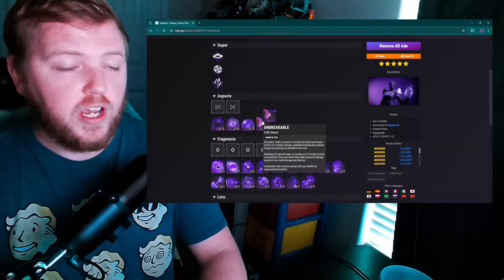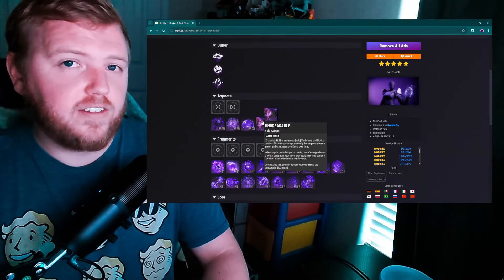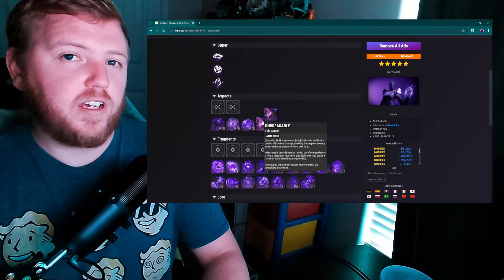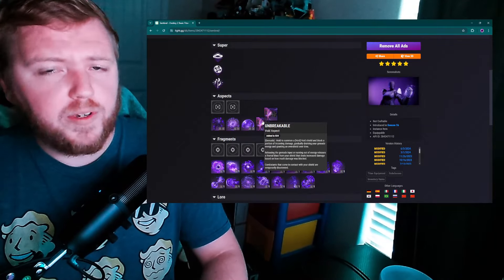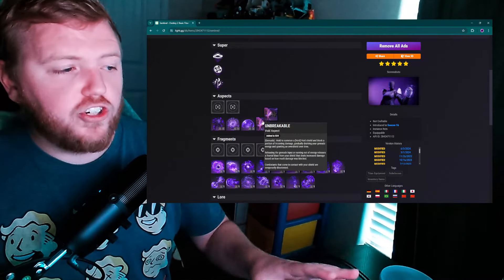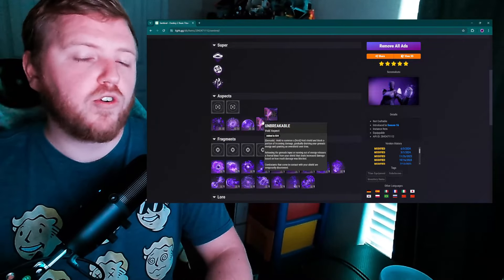Moving on to the newest aspect — Unbreakable — which the community has complained about for being too weak, and I definitely see why. It doesn't feel great to use. Hold your grenade button to summon a Void shield — not a Void Overshield, but an actual physical shield in front of you — that blocks a portion of incoming damage and gradually drains your grenade energy over time.